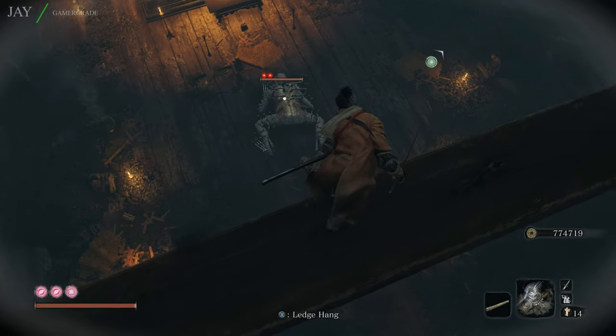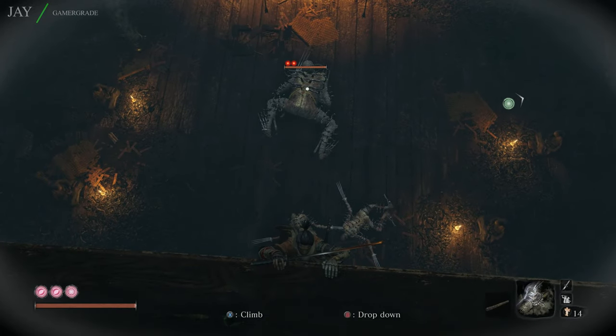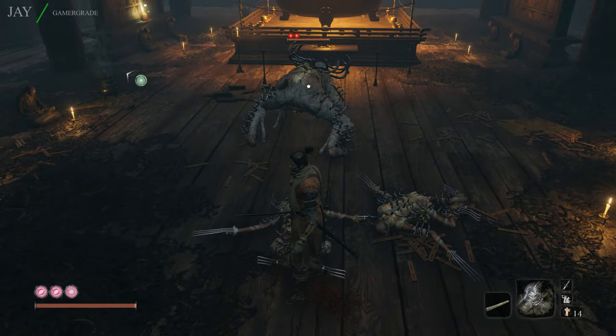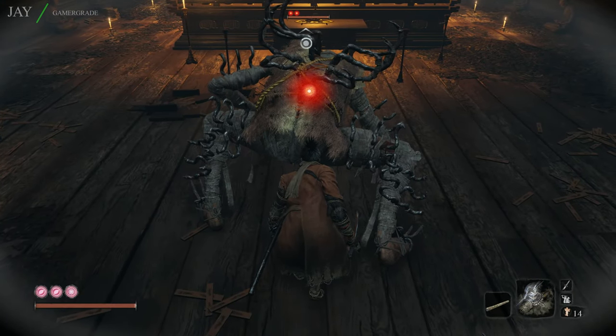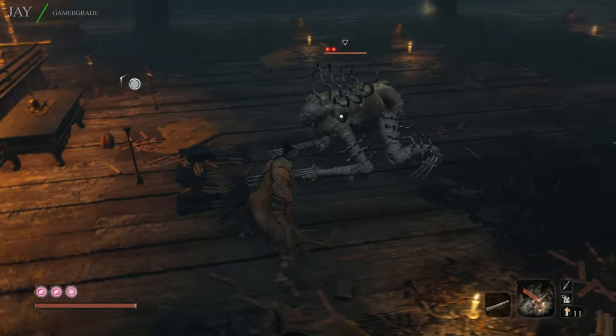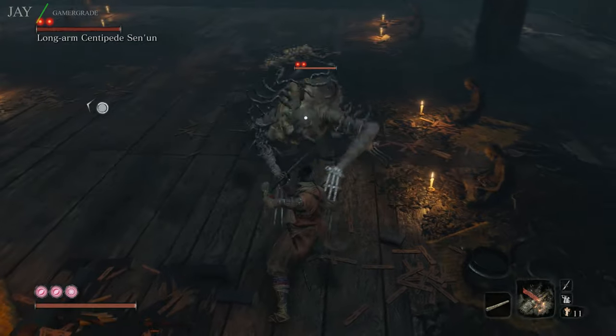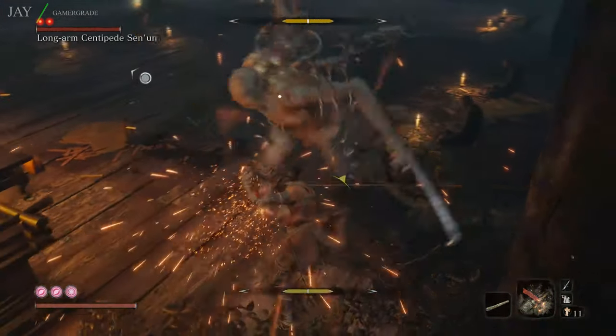Now make your way over to the centre beam above the boss, where you can hang and silently drop to the floor. You can now perform a stealth death blow, making this fight 50% easier. However, for the purpose of this video I decide not to do this, making the battle last a little longer, allowing me to better demonstrate how to make quick and easy work of this boss.